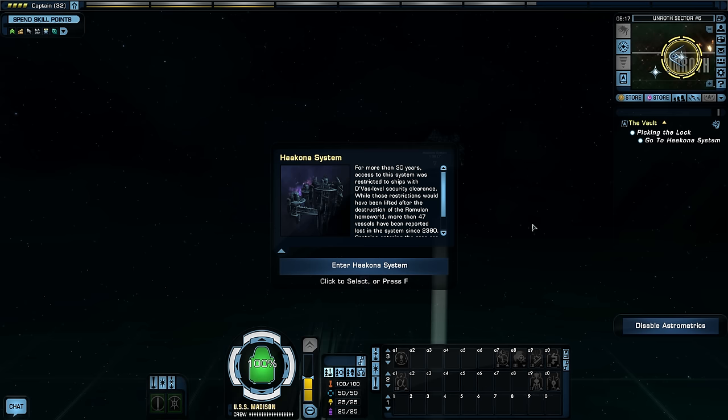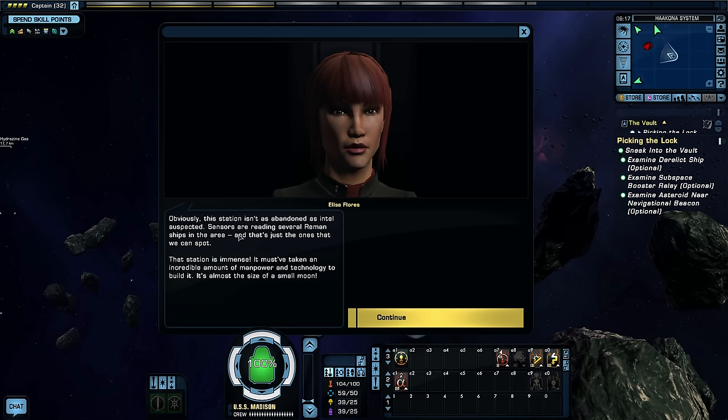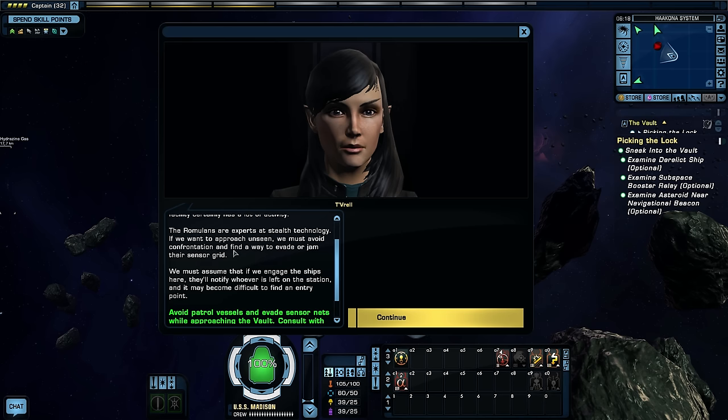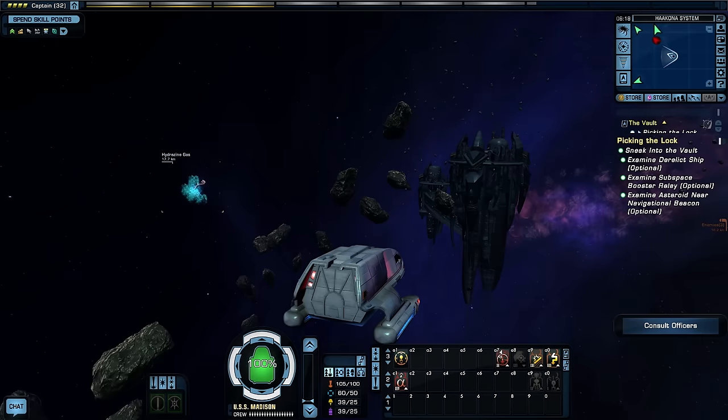Welcome back — here we are at the Hakona system. This station isn't as abandoned as intel suspected. Sensors are reading several Reman ships — and that's just the ones we can spot. The station must have taken an incredible amount of manpower and technology to build; it's almost the size of a small moon. There's a sophisticated tachyon detection network and several patrolling vessels. We must avoid confrontation and find a way to evade or jam their sensor grid.